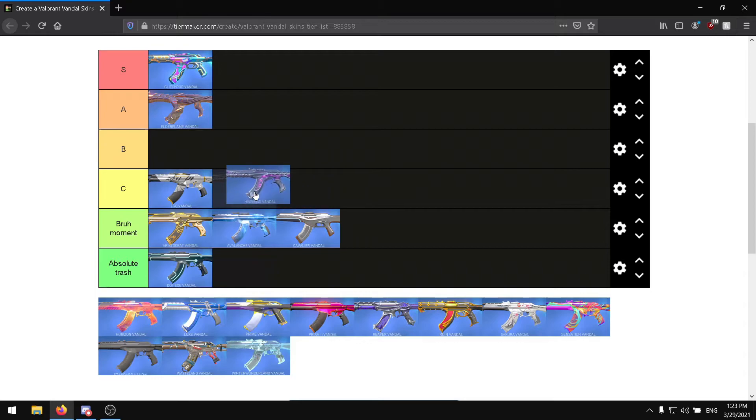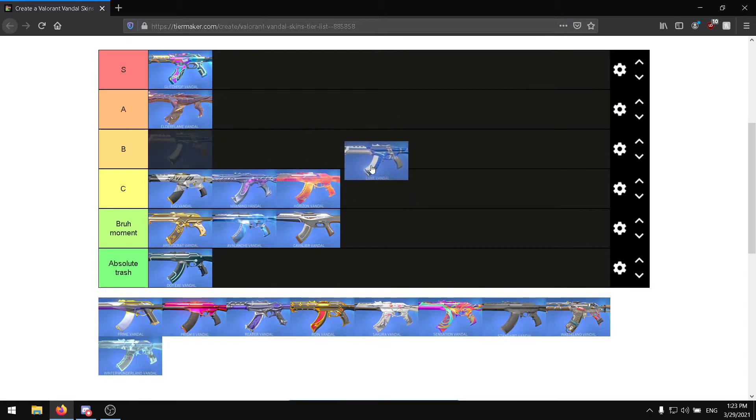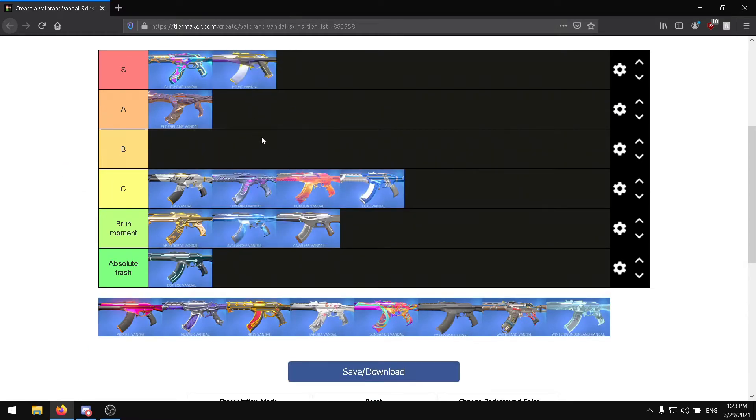Hive Mind Vandal — C tier. Ryzen Vandal — C tier. Hooks Vandal — also C tier. Prime Vandal — S tier, obviously. This is the Vandal I use, it's the only Vandal I've bought from the shop.